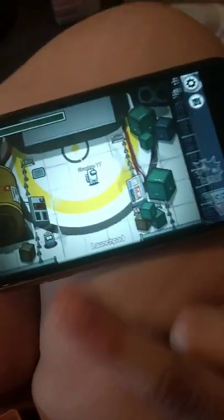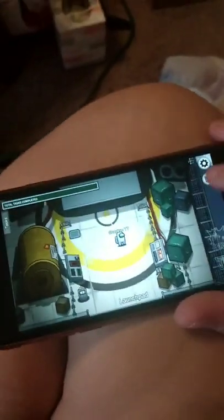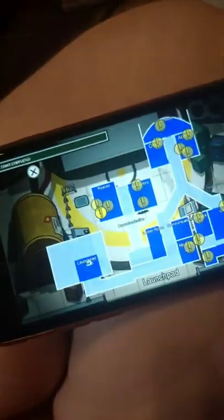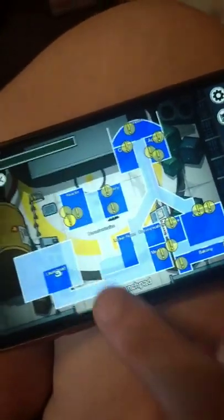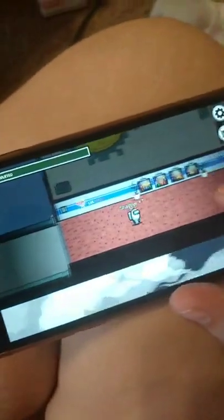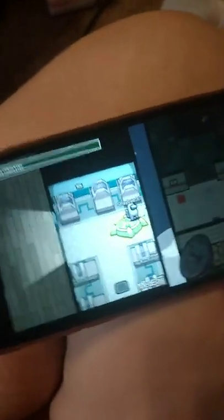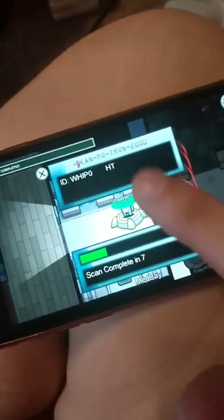Every map and everything has a name, and this is the Launchpad. As you can see on the map over here, it says Launchpad, and that is me right there. This is the whole map. Next we're going to go to Medbay because that is the closest task we have. Medbay is a good way to have other people watch you because it is a visual task that people can see, as you can see that green right there.